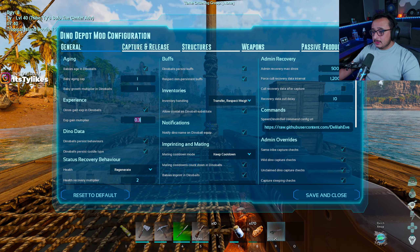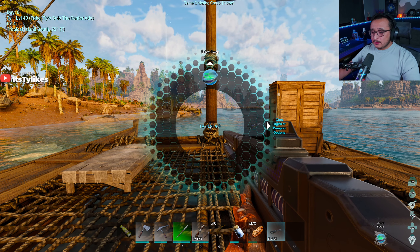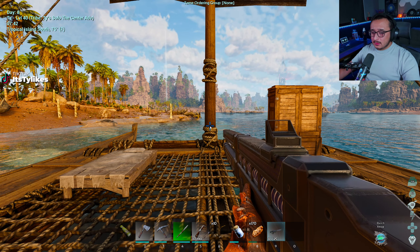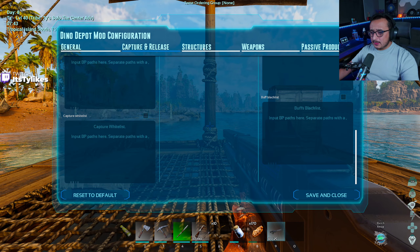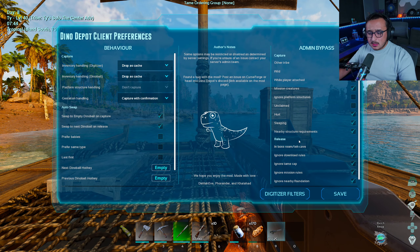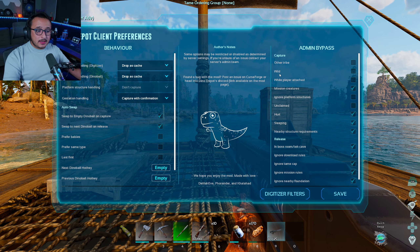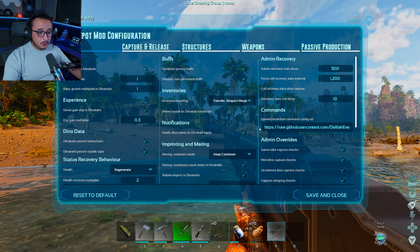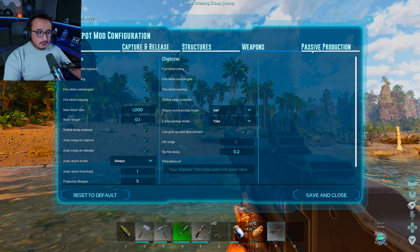I think I set the health regeneration to like 2.5 — I don't mind that. There was an important one I changed. Oh yeah, it was the admin bypass right here — that's what allowed me to capture wild dinos. Now I can show you: I'll waste one dino ball just to show you what that is.